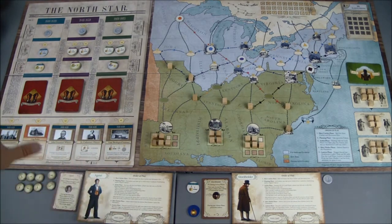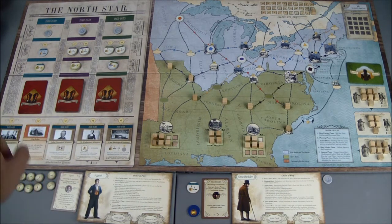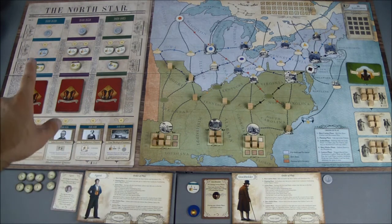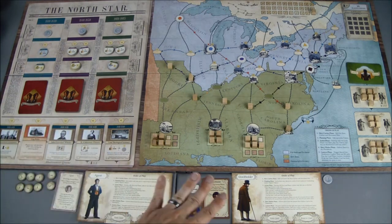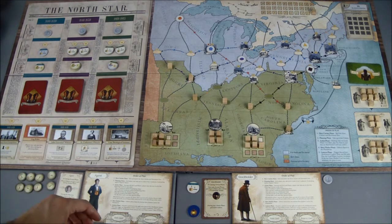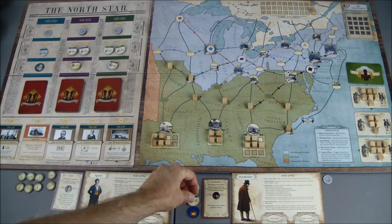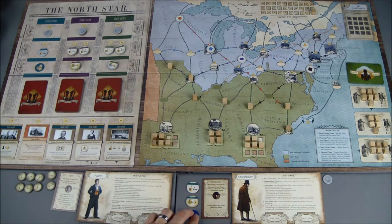I have some choices to make and I'm going to pause to make some decisions. I also have to remember that the gag rules are still in place where I can purchase only one token during the planning phase, which doesn't hurt us right now because there are only two tokens here, meaning each player can purchase one.